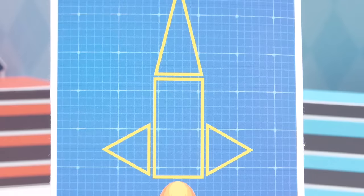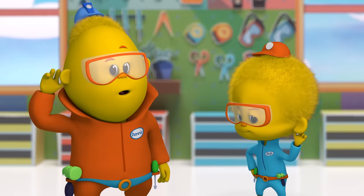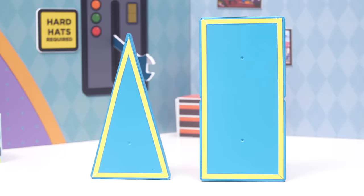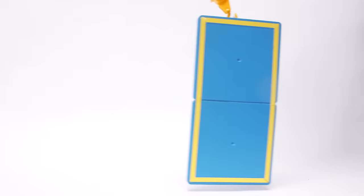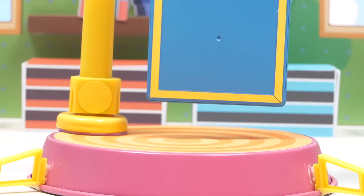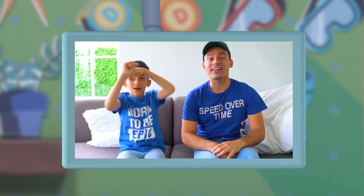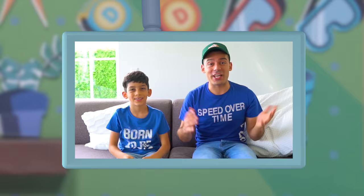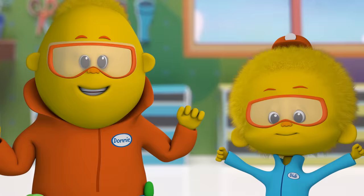Now it's your turn. What should we try next? Which shape has two long sides and two short sides and matches the bottom shape of our rocket ship? The rectangle or the tall triangle? Did you say the rectangle? That's a great idea! Let's try it! Great job! Yay! The rectangle was the right choice. It has two short sides and two long sides. All right! Now we got the first piece of our rocket ship in place! High five!